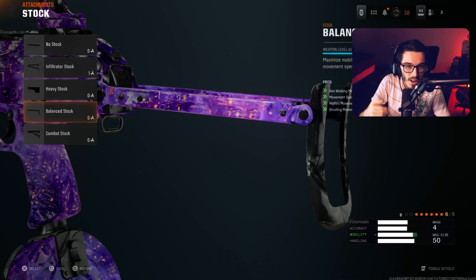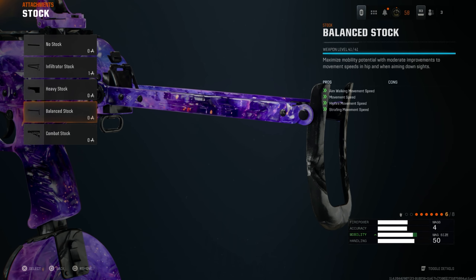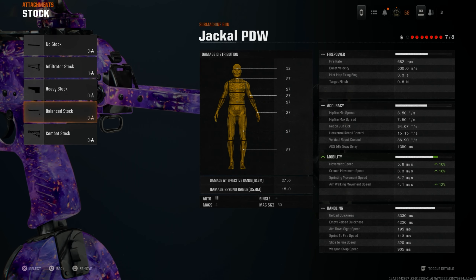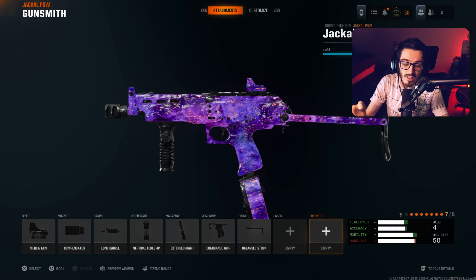For our stock of choice we have the Balanced Stock, which helps out a lot of the movement. This gives you aim-walking movement speed, movement speed, hit-fire movement speed, and strafing movement speed. You gain a nice 10% movement speed, 16% crouch movement speed, and 12% aim-walking movement speed overall, making the mobility better on this weapon.